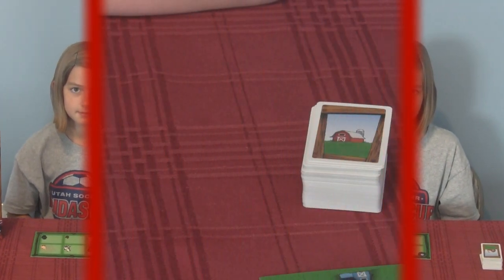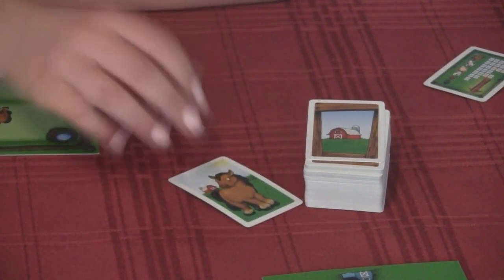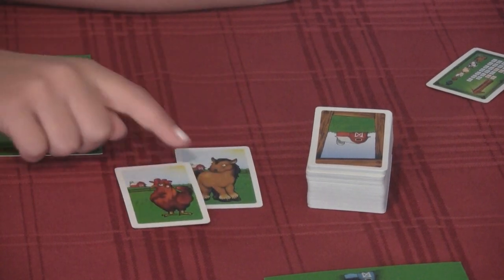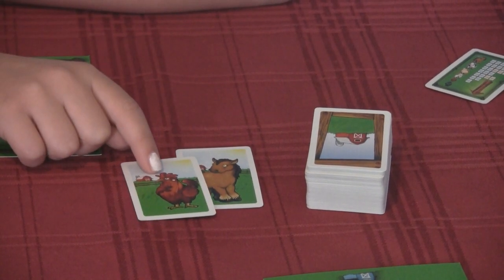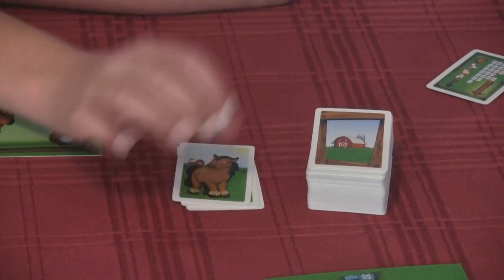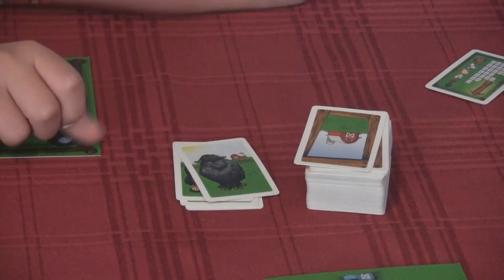To start the game, you flip your first two cards and those first two animals go into the first pasture. The next two animals go into the second pasture.